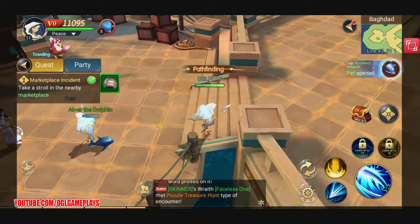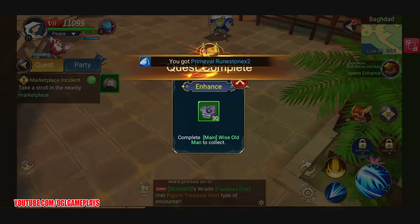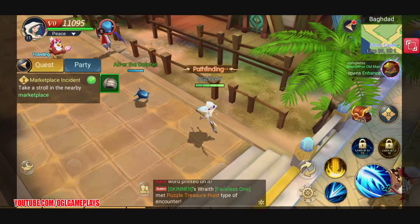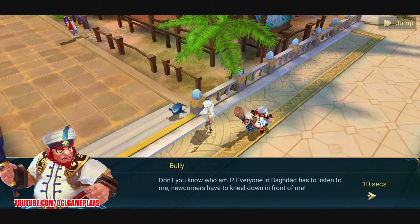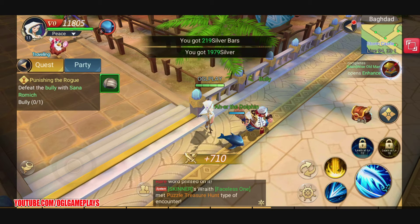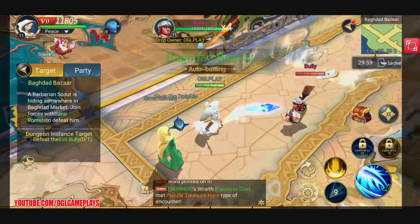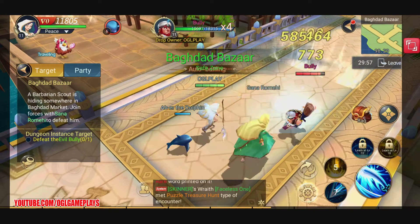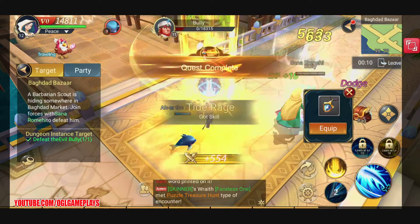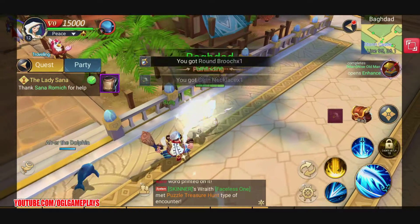The marketplace incident is open — collect now. We need the wise old man to collect the next reward. We already have three skills: the main one, the basic, and two special skills. I'm guessing we can unlock two more. Let's defeat the bully in the Baghdad market — and we did it!